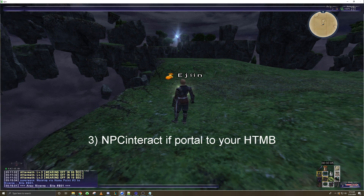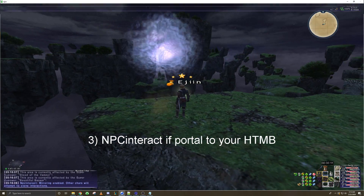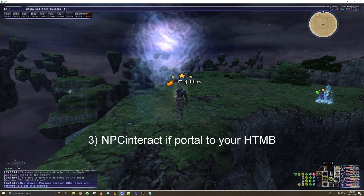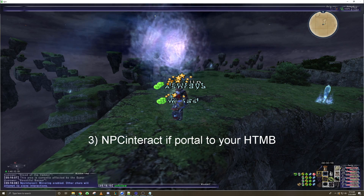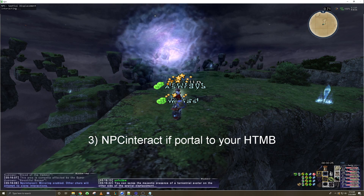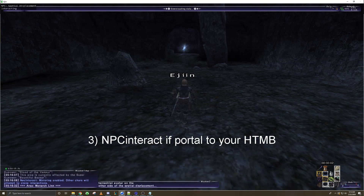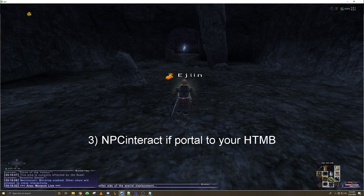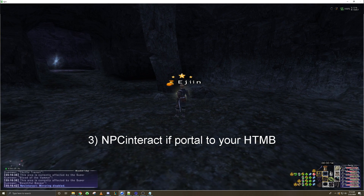Next up, we have using the NPC Interact add-on to get past any portals that might be in your way. Essentially, NPC Interact clones or copies whatever you do in a menu on your main character, then sends that to your mules and they try to replicate it. It doesn't work on everything and can bug out sometimes. The number one thing to remember with NPC Interact: always turn it off. Do not keep this add-on on when going about your business — only use it when you want to use it. I'll also be making a more extensive guide in the future on the things NPC Interact works on.